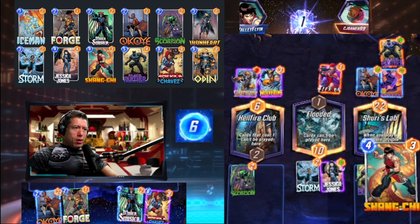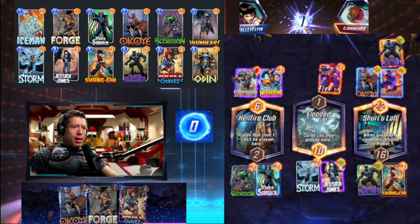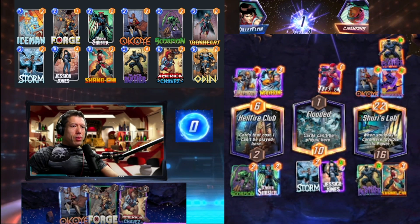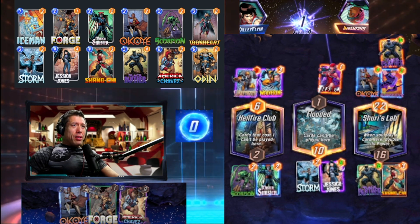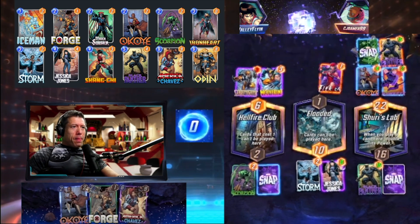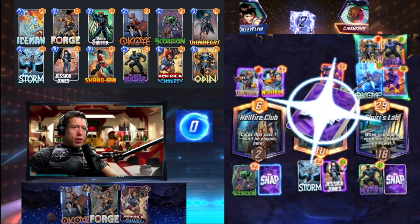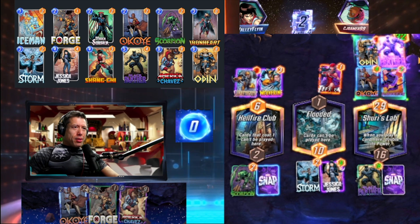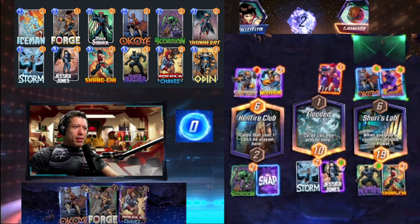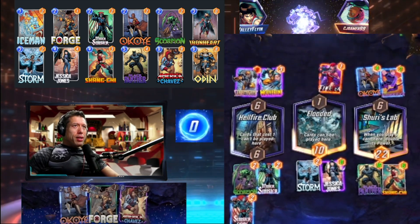They go first, so they get the reveal first. I like this play. We could snap unless they go Shang-Chi and counter us. The highlighted border means they're going first. I think this is a win — let's snap! They got an Odin, but Shang-Chi takes out their Black Panther — it goes up to 14, taking out both. They're just left with Okoye and Hawkeye. That Black Panther is dead, and that Odin is dead. Shang-Chi for the win! Love it. That location is tied as well — great snap there. Black Panther, baby!